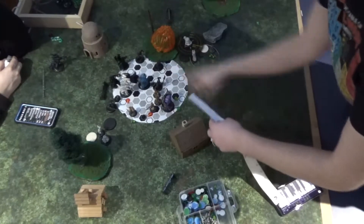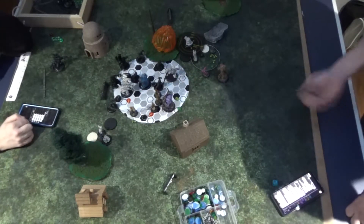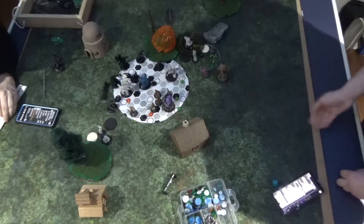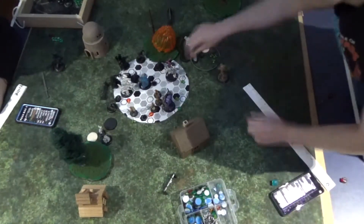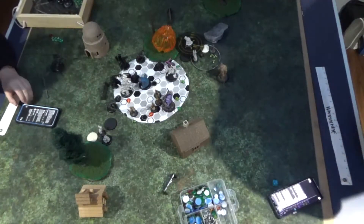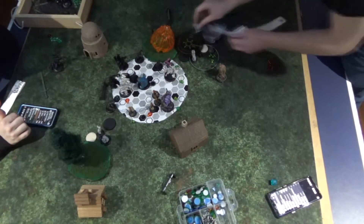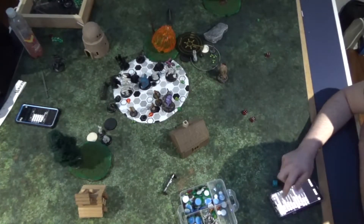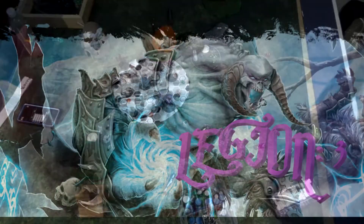I move the medium Phantasm up to contest the flag. Then Uzziah does a charge and Thresher on the Ogrun — takes out the first one and gets a corpse, does a little chip to the second. I have the Crabbit go up to try to remove the other Ogrun — he ends up hitting with the boost but Crabbits are unfortunately only PS8 so no damage there. Baron tries to Consume but I'm forgetting Consume doesn't work on medium bases, only small. Jason thankfully lets me take it back and just Parley instead.